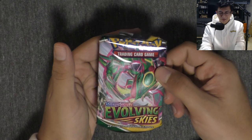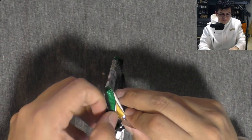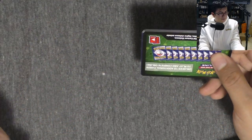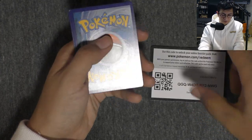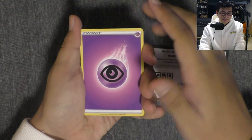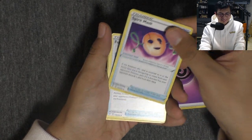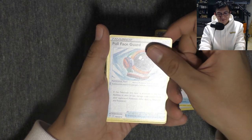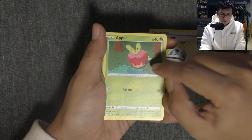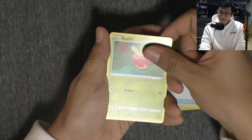Alright, final pack — Evolving Skies. Let's see what we got in this bad boy. I think that Golem's my favorite card that we've gotten so far. Here's the code card in case y'all want it. Psychic Energy. Spirit Mask — oh, this looks kind of creepy. I feel like that's something haunted. A full face guard — nice, like an astronaut helmet. Rescue Carrier — I believe I have this one. I think Applin — it's like the apple Pokémon, but there's like a worm and then the eyes. This one's strange to me.